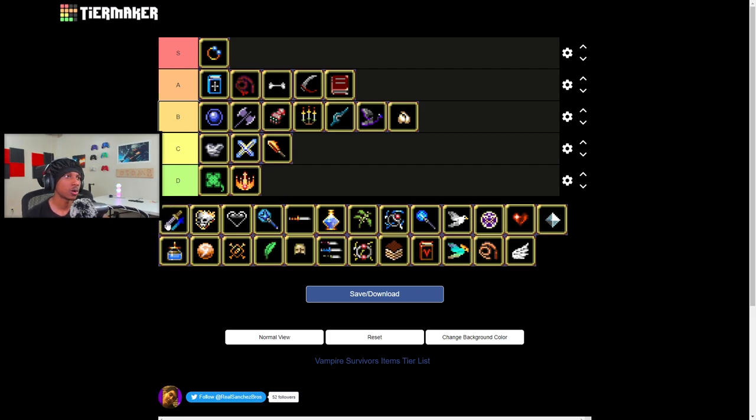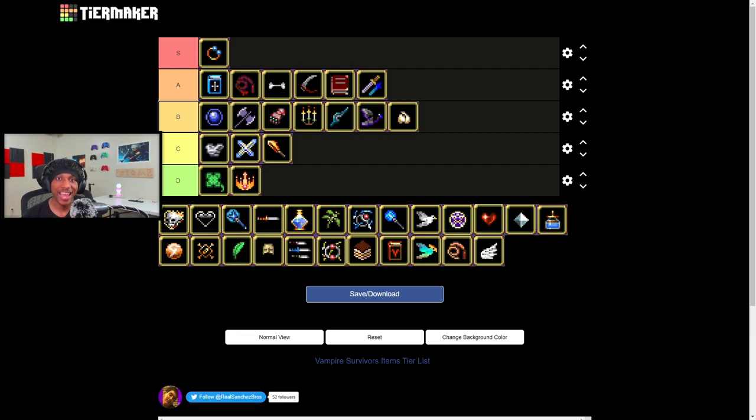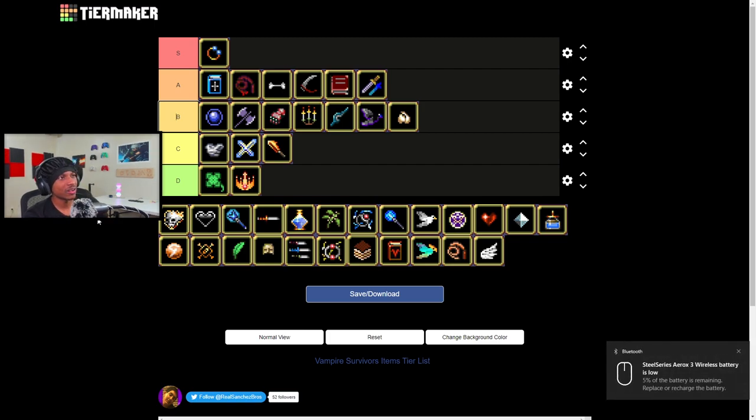I forgot what this weapon is called but it's the evolved version of the cross. I'm gonna give it an A tier — it does good damage, goes hand in hand with a lot of passives, and on top of that it looks cool. The looks really matter to me. It looks cool, so I'm giving it an A tier.